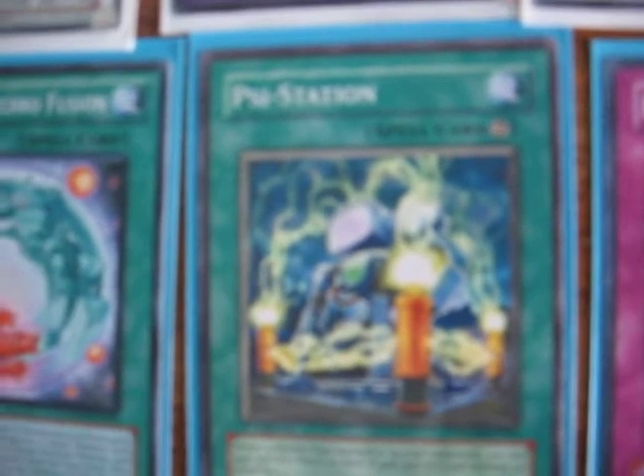Psy Station — I wouldn't use it for attack power, but I use it if you want to synchro for something you can't really obtain with a 1-star, so you boost that monster's star count up by 1. Then we've got Draining Shield just for life point gain, because this deck needs crazy life point gain. Then we've got Psychic Overload, which is basically the only draw engine for the deck — return three Psychics from your graveyard back to your deck and draw two. Definitely not a bad card.